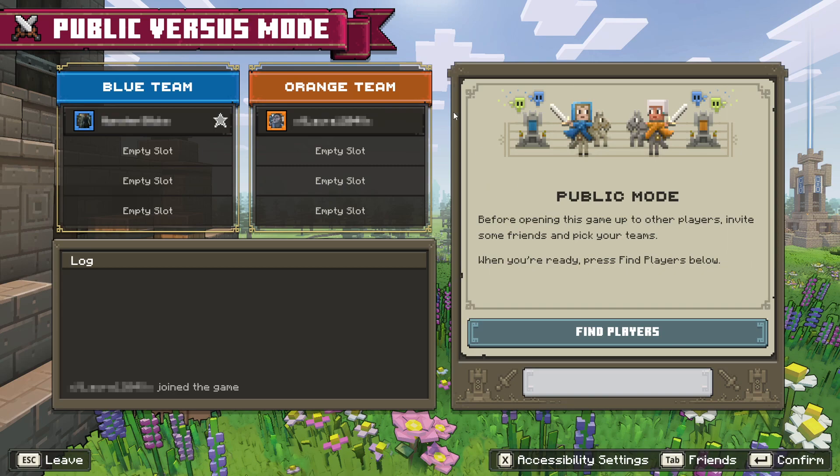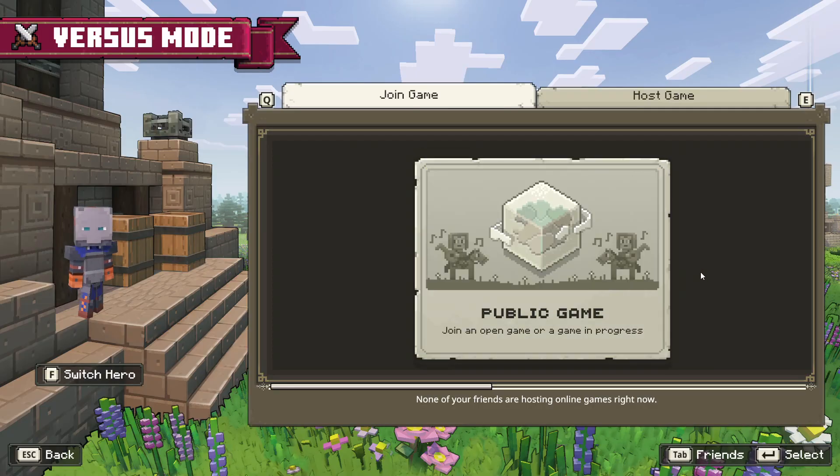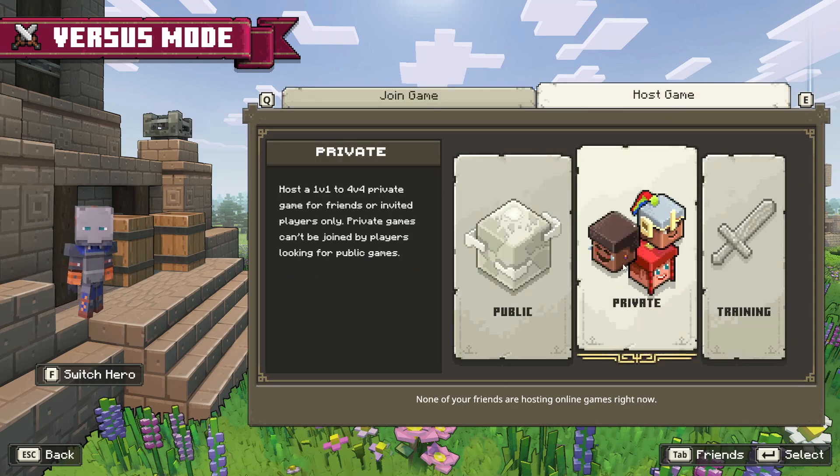The next thing we are going to do is take a look at the private server. I am now going to go ahead and leave this — go leave game — and then go across to host game and then go on to private.